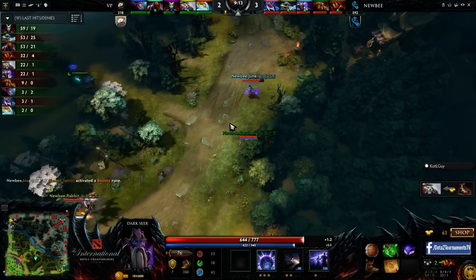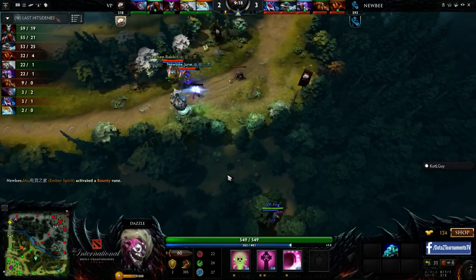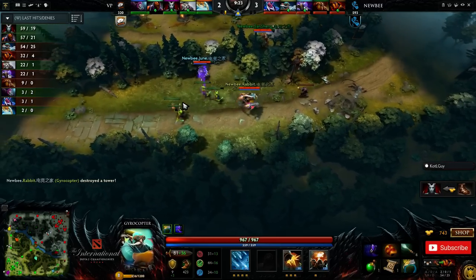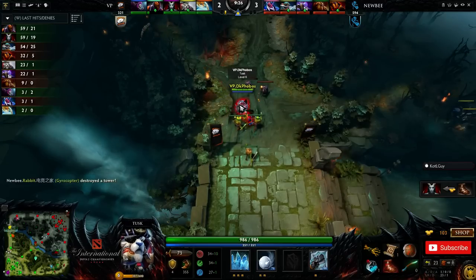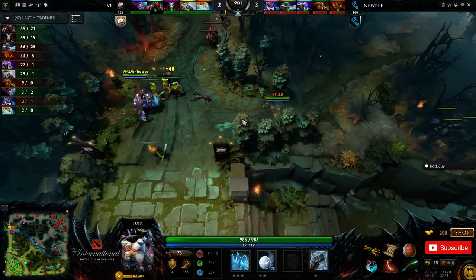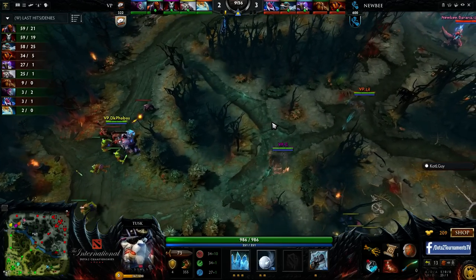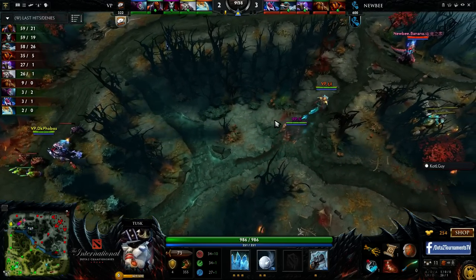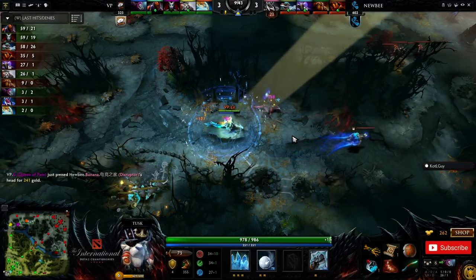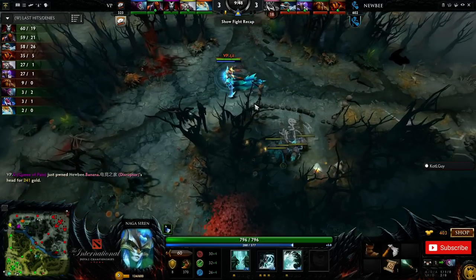Now it's just FNG stuck in the lane by himself — he can't do a whole lot. He'll occasionally heal, but it's almost setting up Newbie for a position to maybe consider diving that tower — we got June and Sanshang both nearby. Sanshang even has his Arcane Boots on this Earth Shaker — getting some really good farm for the support. I like FNG's position — he ate a tree here and can eat this tree over here and escape if he does get dived. He ended up using his other one over here so he's gonna hide down in that position, because getting dived is very likely. He definitely can't leave the trees and try to run away — there's a high chance that they have wards.